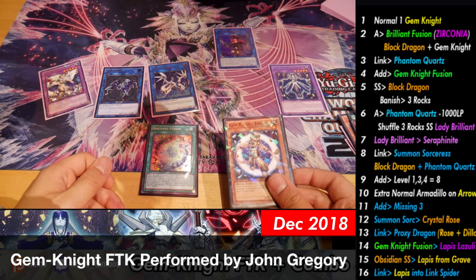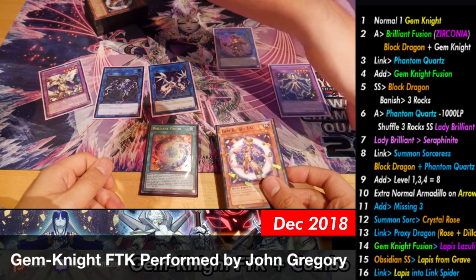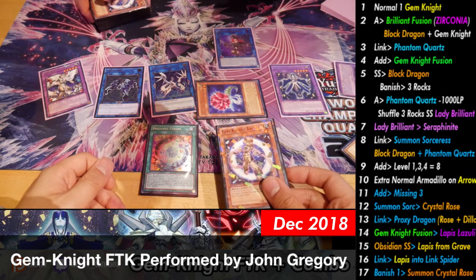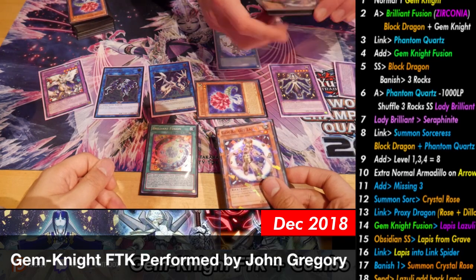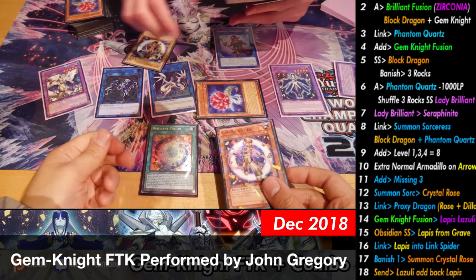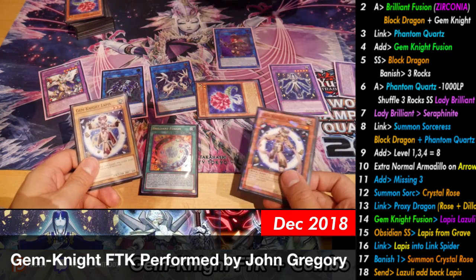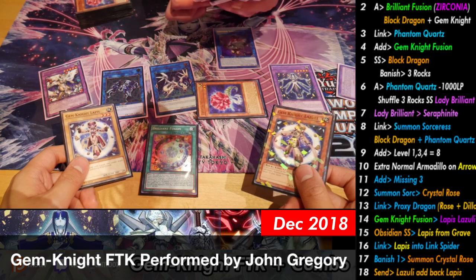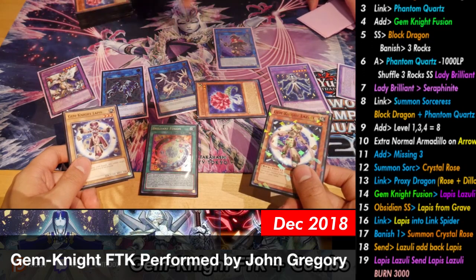Now what we're going to do is use Crystal Rose's effect — send a Gemnite from deck to grave and copy the name. So you send Lazuli, and Lazuli is gonna add back Lapis. Tons of cards. And then you use the effect of Lapis, sending a copy of Lapis, so you burn for one, two, three, four, five — that's 500 each, so roughly 3,000 damage from Lapis Lazuli's effect.